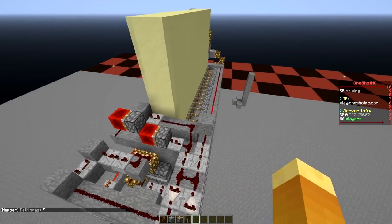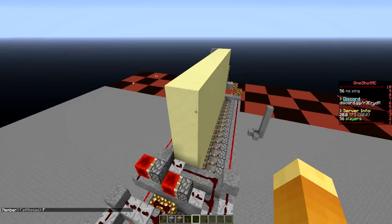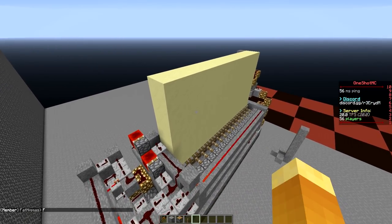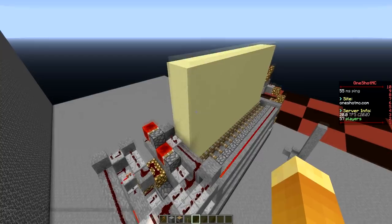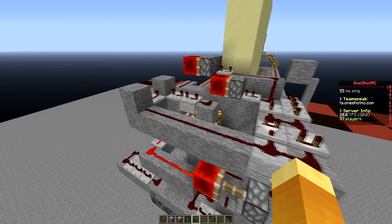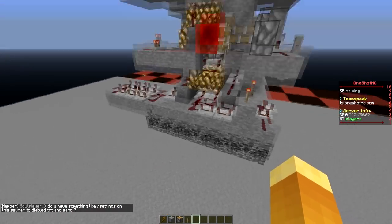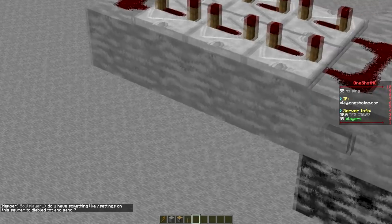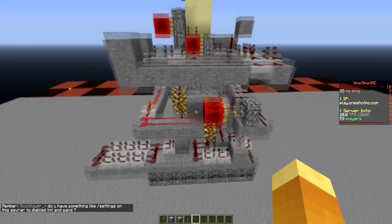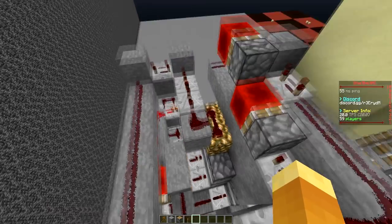This sand comp is a 2.4-second, 255-sand comp. All the sand right here is actually 256 sand, so you could lose one sand and be fine. It is a 2.4-second comp, it works amazingly, there are no problems with it. All the back here is the redstone behind it — that's the little clock I set up. It is all extremely compact.